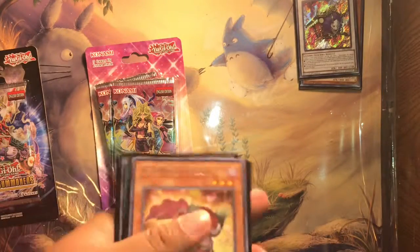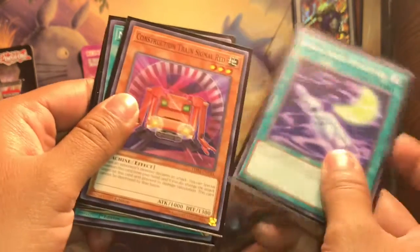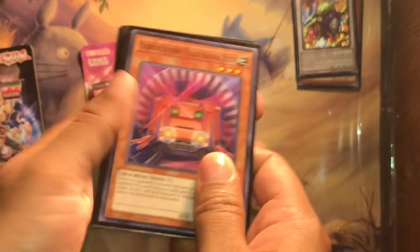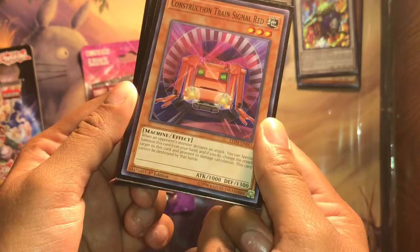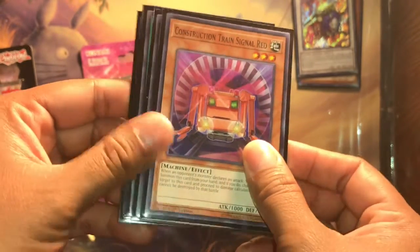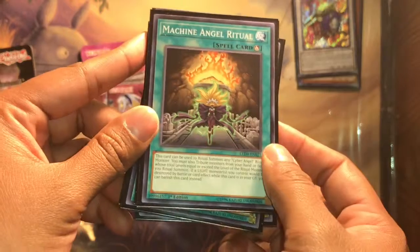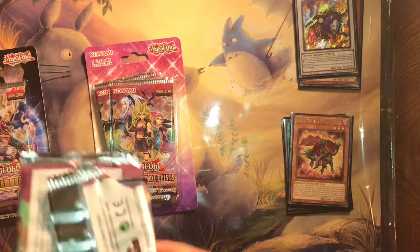The next one I already opened is from the Legendary Duelist Sisters of the Rose. For the first pack, we got a Red Rose Dragon, a Luna Light Perfume, and a Construction Train Signal. I really like this one because when an opponent's monster declares an attack, you can special summon this card from your hand, change the attack target to this card, proceed to damage calculation, and this card cannot be destroyed by that battle. Next one is Mark of the Rose, Machine Angel Ritual, and another Red Rose Dragon.